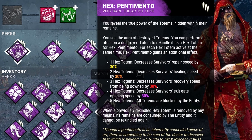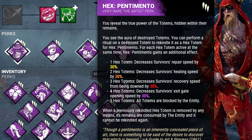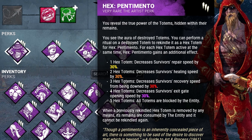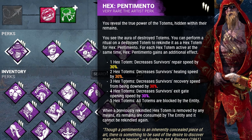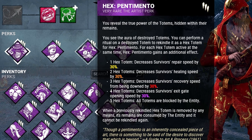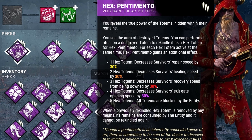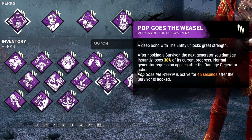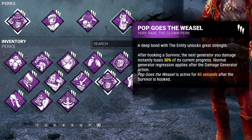Third, we have Hex Pentamento. This will allow us to see the aura of our destroyed totems, and we can perform a quick ritual on a destroyed totem to rekindle it as a Hex Pentamento. For each Hex Pentamento active at the same time it gains an additional effect, but the most important one — the first — will decrease survivor repair speed by 30%. And last but not least, a little bit of regression with Pop Goes the Weasel. After hooking a survivor, the next generator we damage will instantly lose 30% of its current progress.